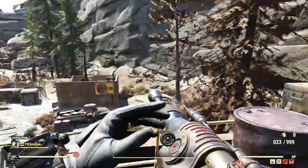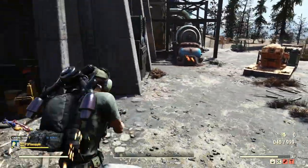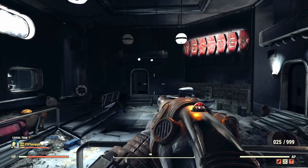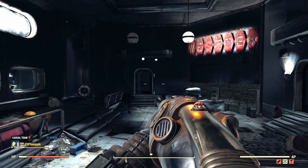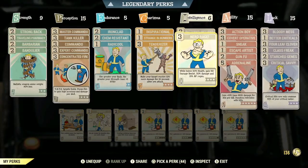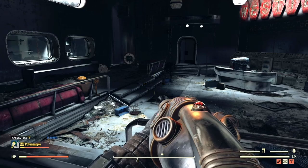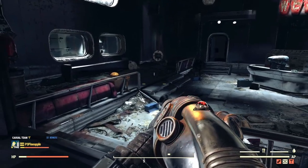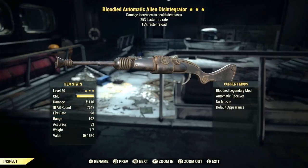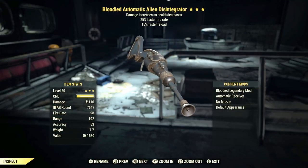Now we're going to spec into a bloodied build and hop inside West Tech to check out the Bloodied 25% faster fire rate, 15% faster reload Alien Disintegrator. We've got Nerd Rage on, the bloody perk card, and Radical — completely optional. Health bar is at 20%. The Bloodied Alien Disintegrator is currently giving roughly about 110 damage with 25% faster fire rate and 15% faster reload.